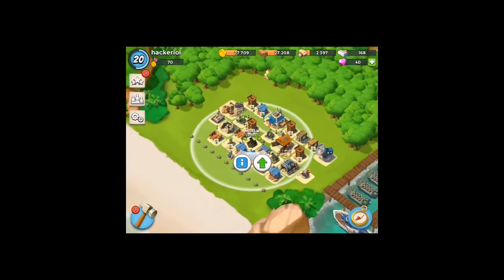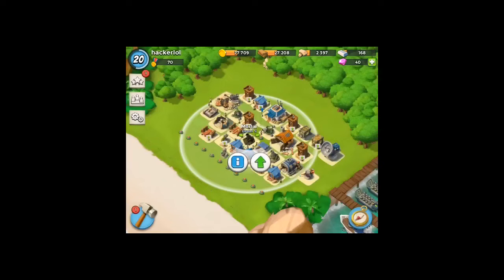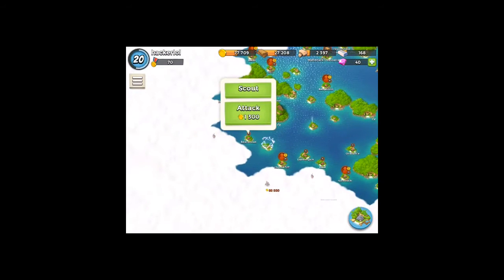For now we are going to be trying to upgrade this mortar to level six. All we need is about 300 stone left, which should be very easy to get. Our first base, we're gonna be attacking this.